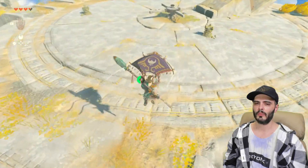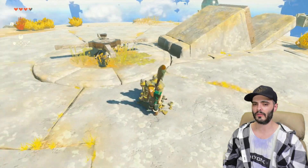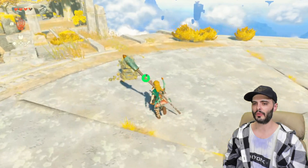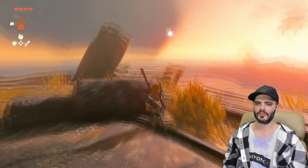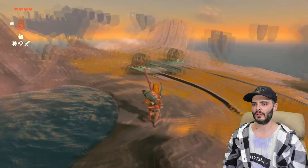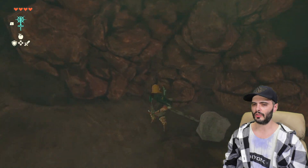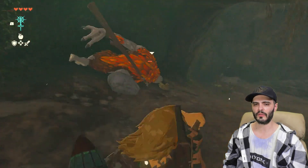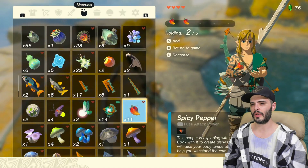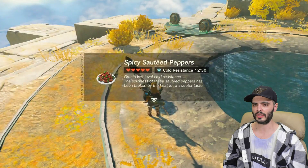A few quick notes before starting. Make sure to collect the Zonai charges from the rusted statues during the run if you don't have lots. I'll show you where to spend them on the way to meet the basic requirements. It's wise to save often and catch fairies on the way too. You'll also need a few bombs or weapons that can break boulders — unlocking two of the towers requires that. You should have four bombs from the Great Sky Island if you didn't use them.